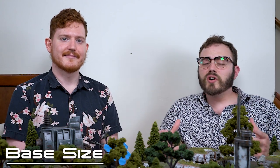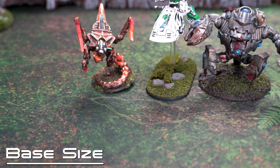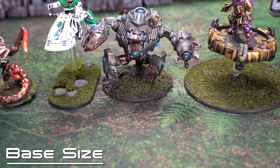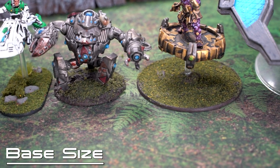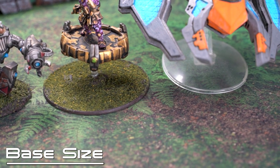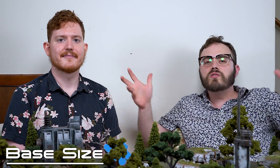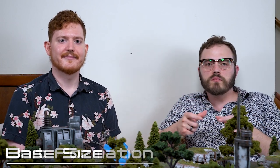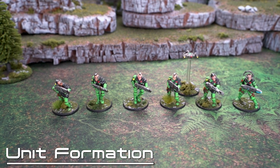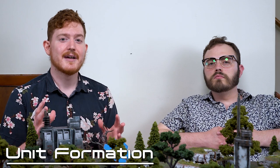Every model in Antares — except vehicles and humongous beasts — is attached to a base, common across wargaming. Base sizes range from 25mm up to 50mm and correspond generally to unit size. Crucially, many of Antares's rules are measured in relation to the base rather than the model itself, simplifying things when models have weapons or limbs hanging off the edges. Models within each unit must maintain formation, meaning no model may be more than one inch from the unit as a whole. Buddy drones and equipment models must stay within one inch of a non-buddy or non-equipment model.